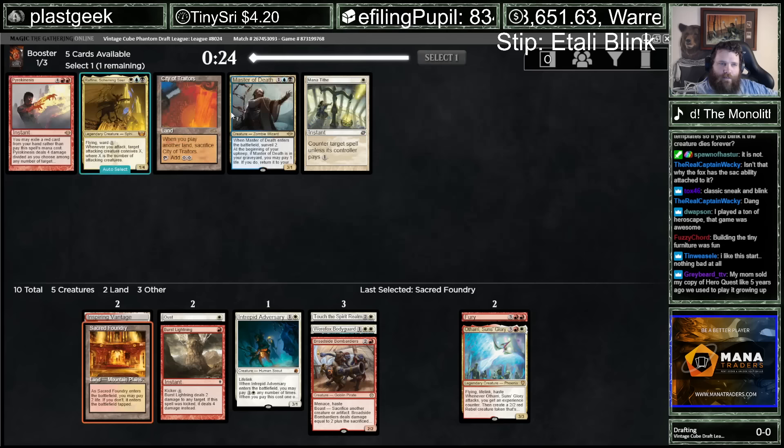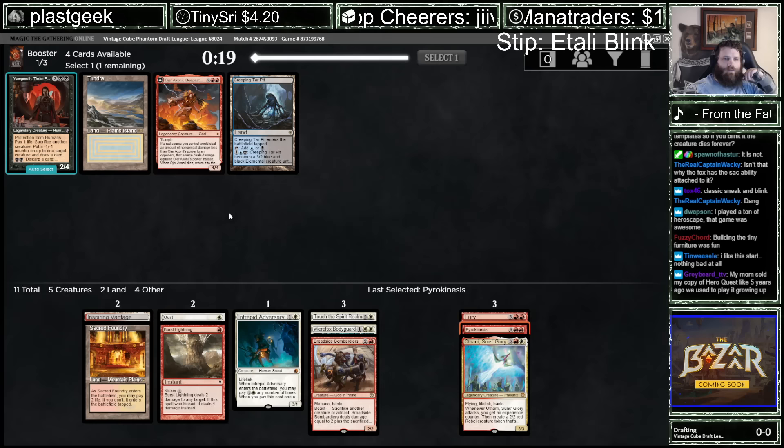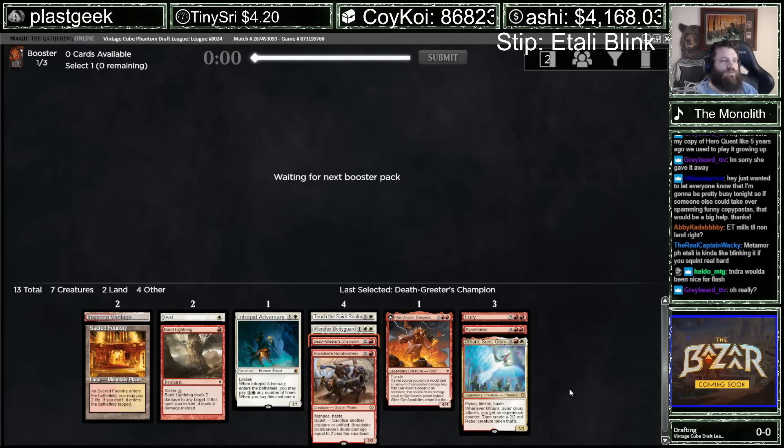Mana Tide is sweet, but it's not a very good Cascade hit, right? I might just grab another Pyrokinesis or City of Traitors. Should that Tundra tempt me? They re-released HeroQuest with a little bunch of new expansions. Yeah, cloning an Itali could be good. Maybe I should have grabbed the Tundra because of Phantasmal Image and stuff.